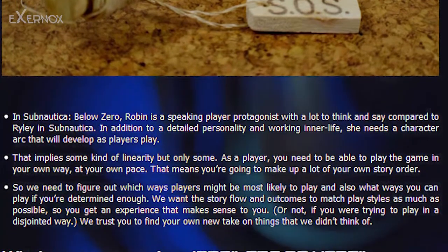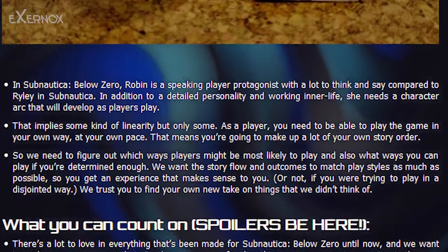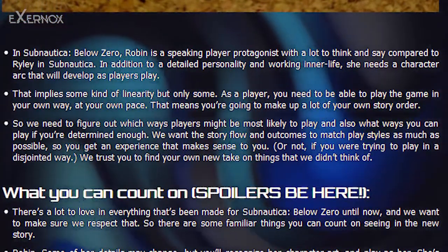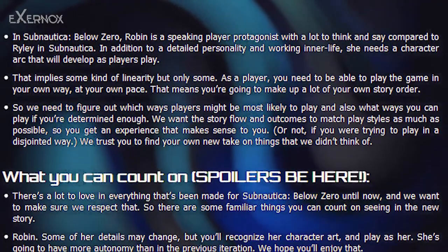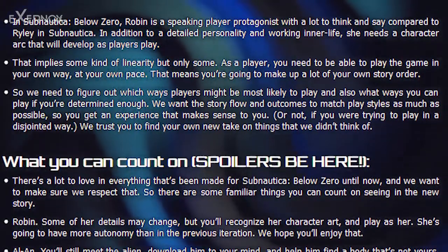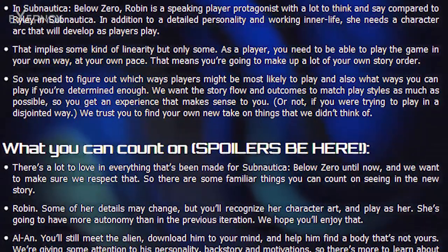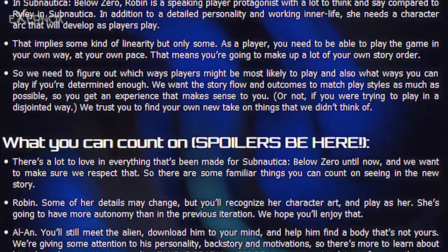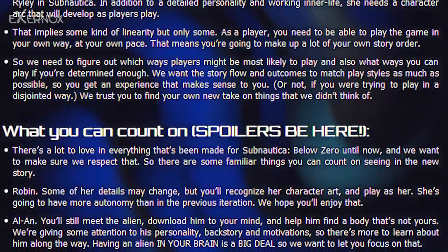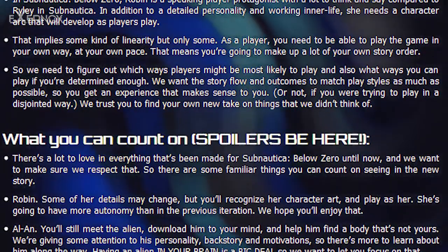Spoilers ahead. There's a lot to love in everything made for Subnautica Below Zero until now, and we want to respect that. Robin's details may change, but you'll recognize her character art and play as her — she's going to have more autonomy than in the previous iteration. Alan: you'll still meet the alien, download him to your mind, and help him find a body that's not yours. We're giving more attention to his personality, backstory, and motivations.